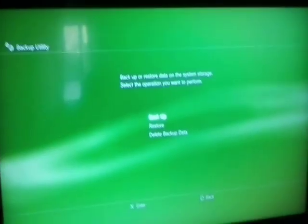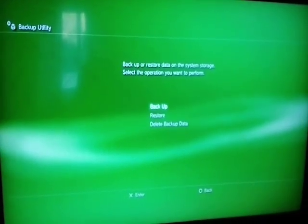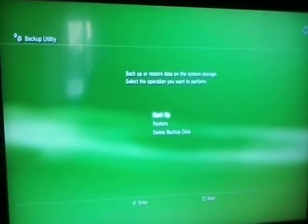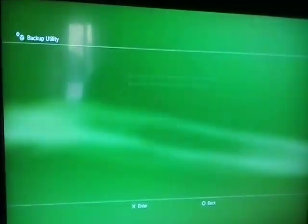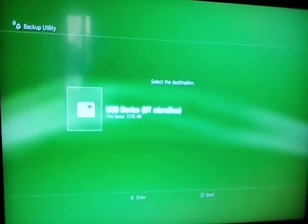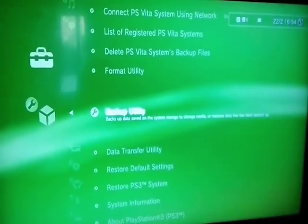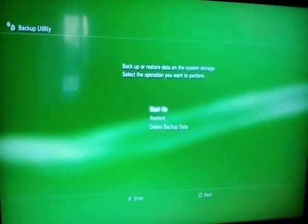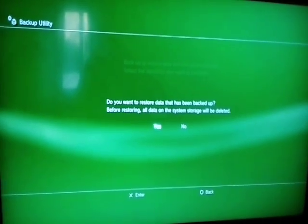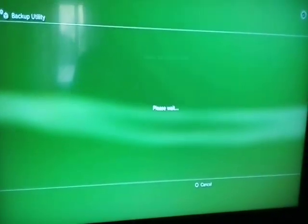If you want to install the mod menu, you should have everything deleted from your system — DLCs, game data, updates, everything. If you want to save your data first, click Backup, click Yes, Yes again, then select USB Stick. To install, click Restore, click Yes, select USB Stick, and find the mod menu file.